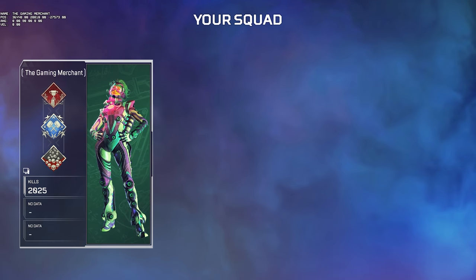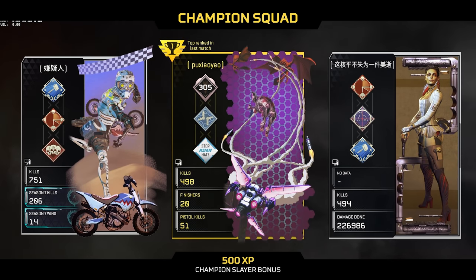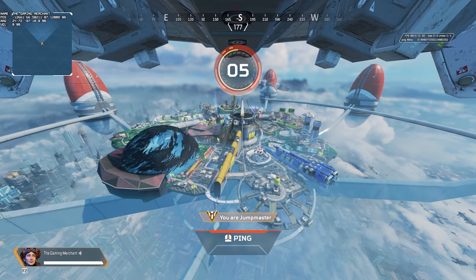One of the most exciting things I was looking forward to in season 12 was being able to do a specific punch boost that's only available on Olympus. Trouble is, punch boosting is no longer available, which really sucks.